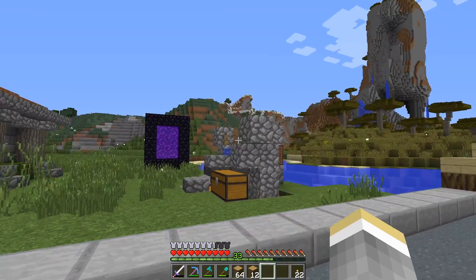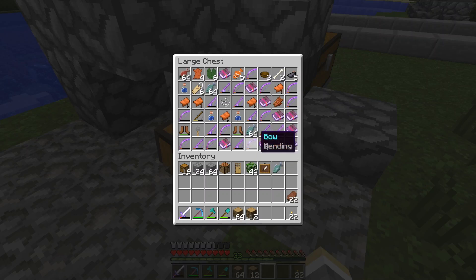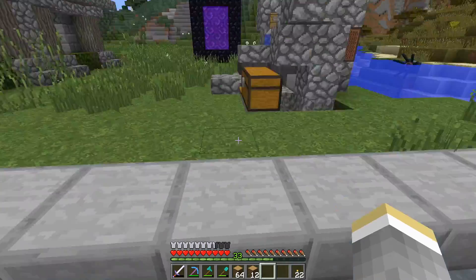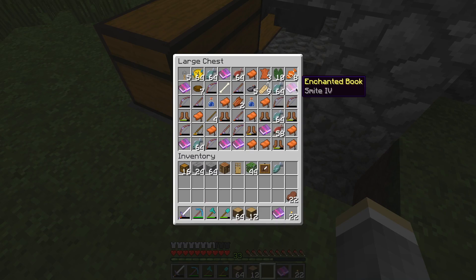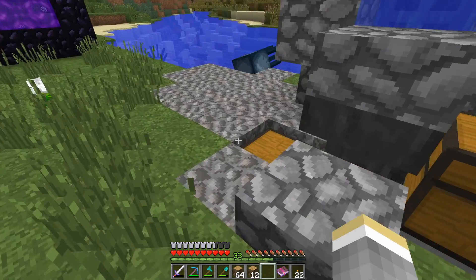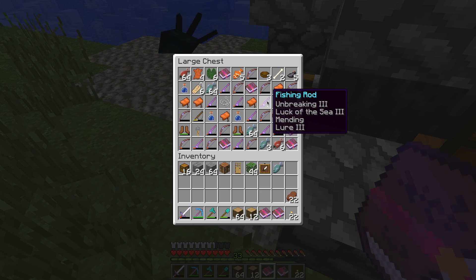I did a little bit more AFK fish farming yesterday after uploading episode 3. I got an Efficiency 3, Protection 3, Mending book - whenever you get a mending book you're always going to use it for mending. We also have a Silk Touch book somewhere - it's in this hopper - Silk Touch and Fire Protection.